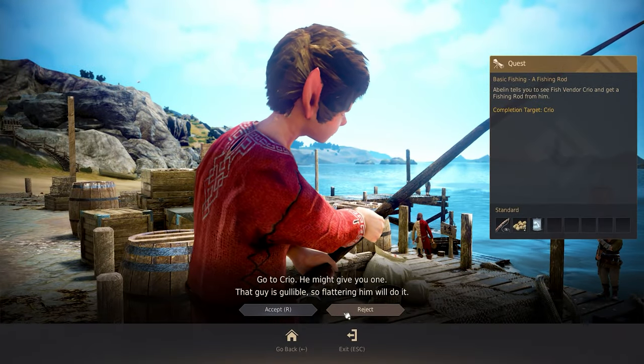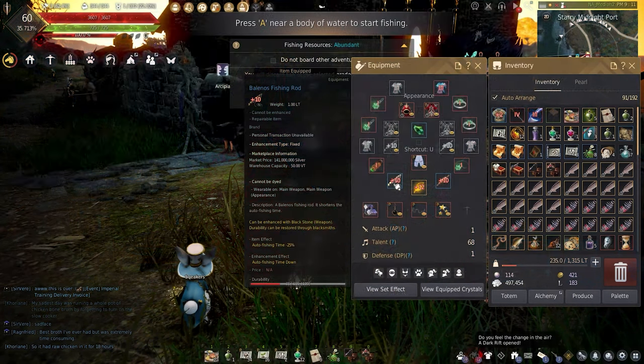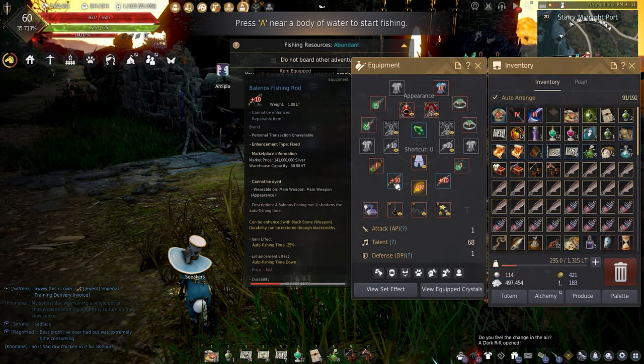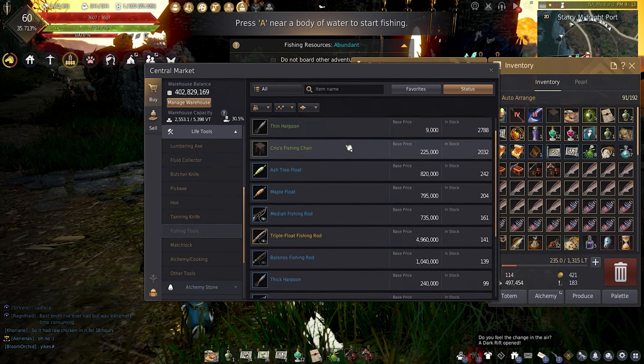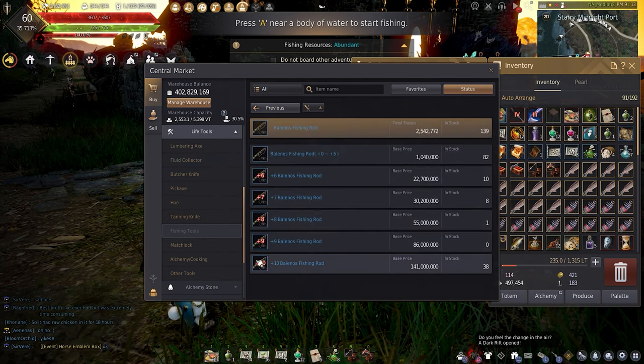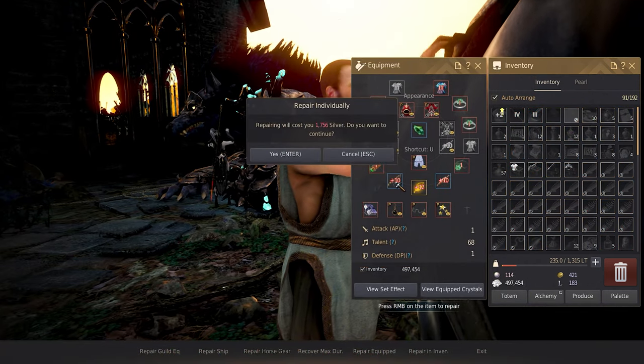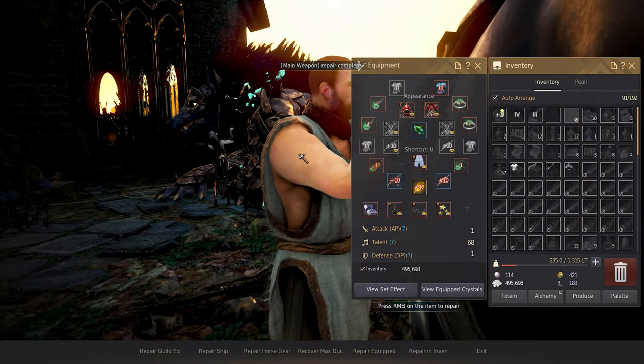You're going to need a fishing rod, but not just any fishing rod. You're going to need the Balanos fishing rod. If you can't afford one, fear not — you can still AFK fish with any other rod, but the Balanos rod decreases auto fishing time by 10% stock and -25% at max. Rejoice, this rod can be repaired.